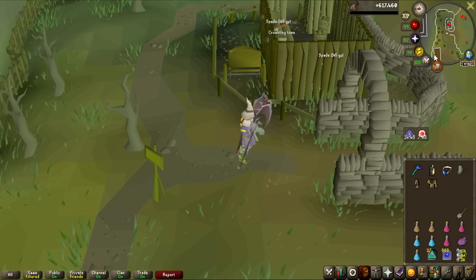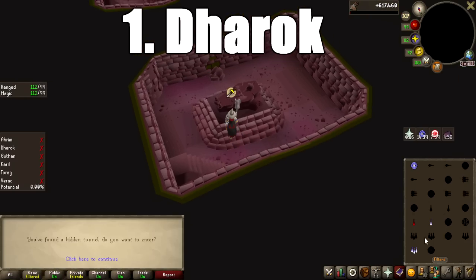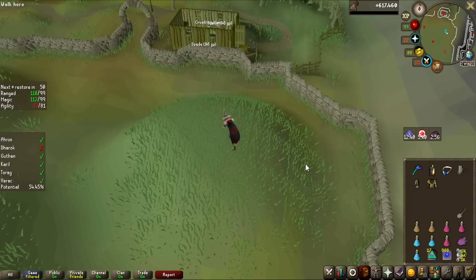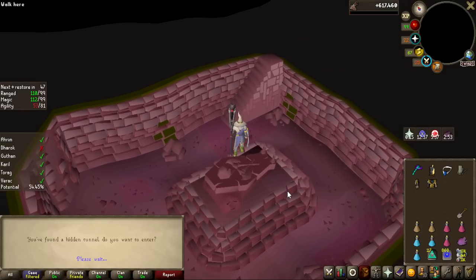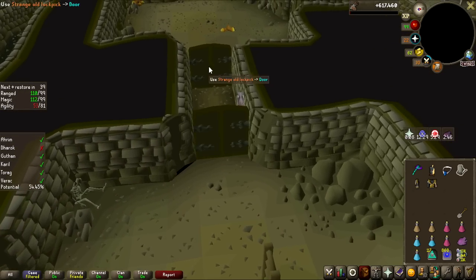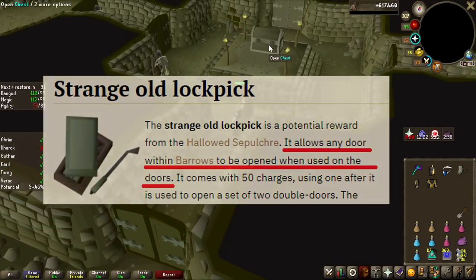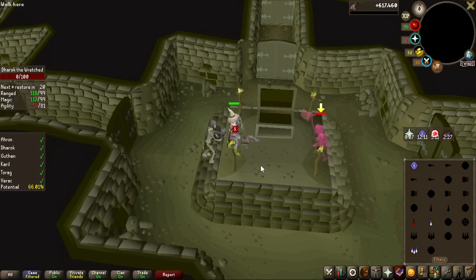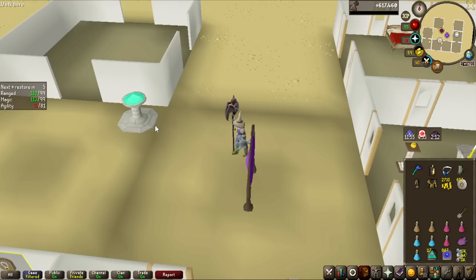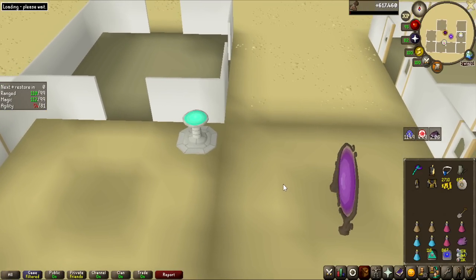The way I'm going to be doing Barrows is: I use a Barrows tab teleport at the beginning, start with Dharok, then go Verac's, Ahrim's, Torag, Karil, and Guthan. One of them is going to have the cave-in, so I can't go into that one — that'll be last. I kill all the brothers, use my strange lockpick to get right to the chest, loot it, teleport to my house, use the rejuvenation pool, and go straight back again. One single run can be down to like two minutes long.